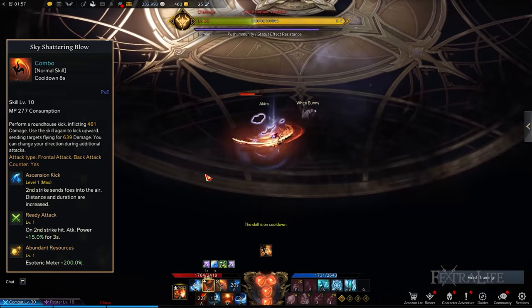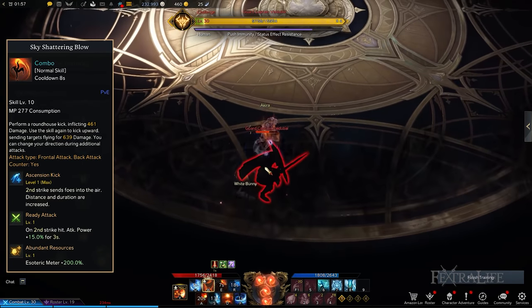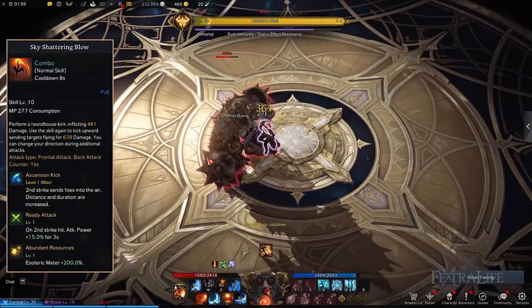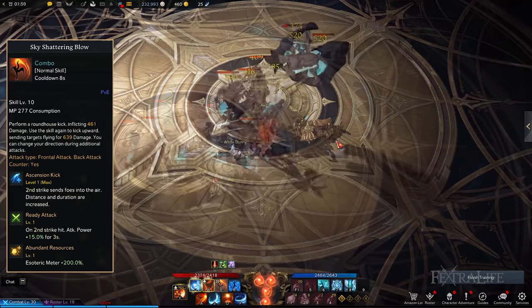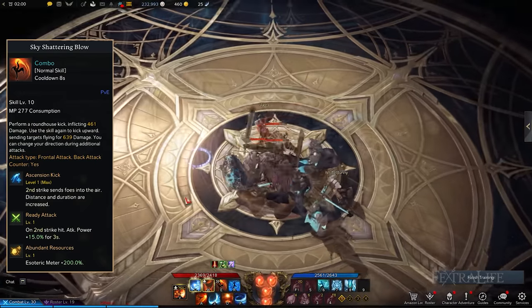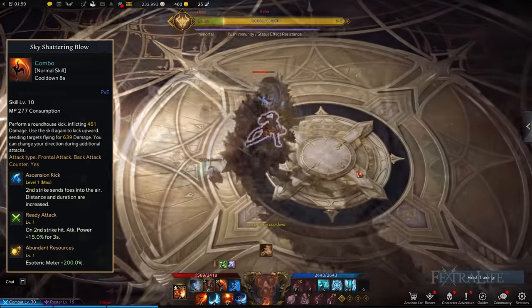Sky Shattering Blow: Unleash Roundhouse Kicks to attack in multiple directions. Sky Shattering Blow is a good skill to momentarily paralyze normal monsters and to send them flying into the air thanks to Ascension Kick. The other tripods to choose are Ready Attack to boost your attack power on your second hit, and Abundant Resources to increase the Esoteric Energy you gain by about 200%.